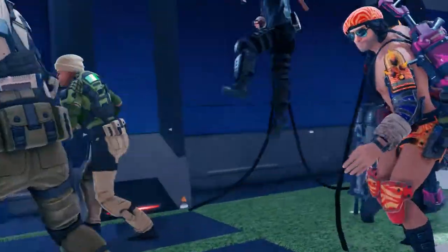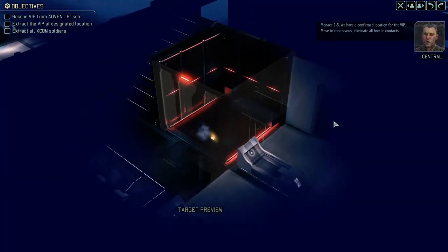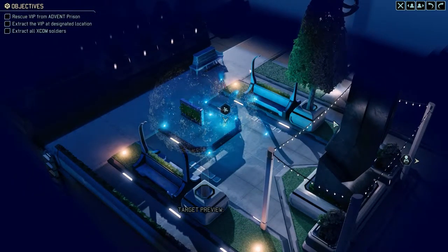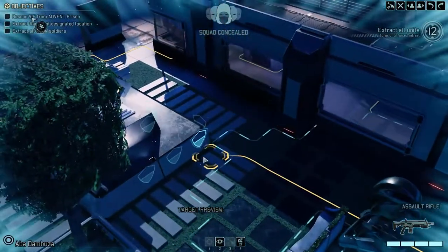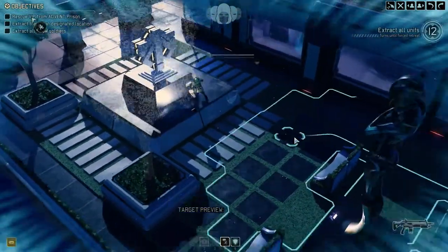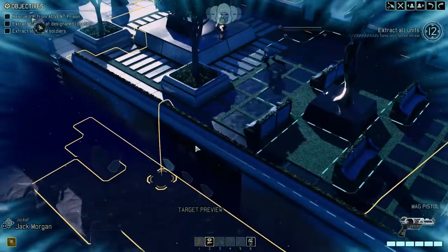That's at least two points more than I would like. How about we go there, say hi, and walk away. Menace 1-5, we have a confirmed location for the VIP — move to rendezvous, eliminate all hostile contacts. This is the type of mission where we just need to get in there, get the target, and skadoodle out of here.